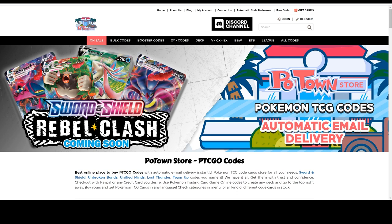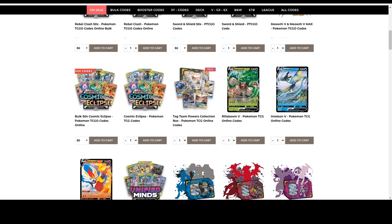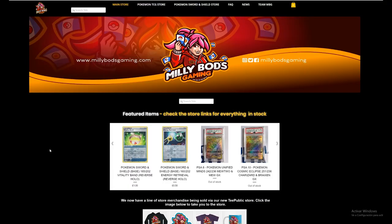Are you looking for Rebel Clash codes? They are already available on Poton Store, and you can use the Tablemón code for 5% off any purchase. For the European players, Millipods Gaming has everything you need from collectibles to all the new Pokémon Sword and Shield cards — Rebel Clash is now in stock. Make sure you use Tablemón code for 5% off your final purchase.